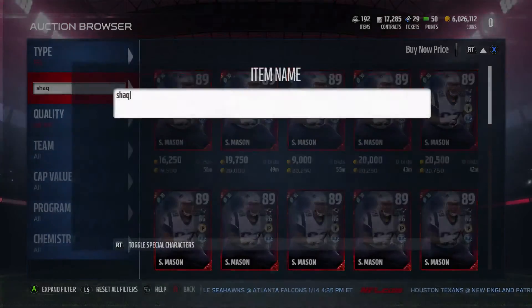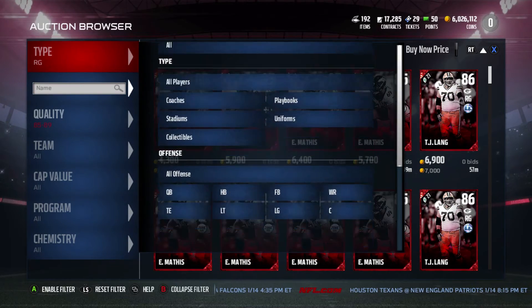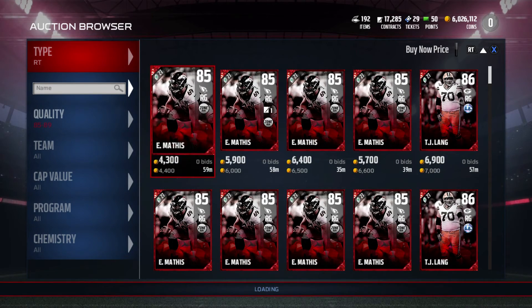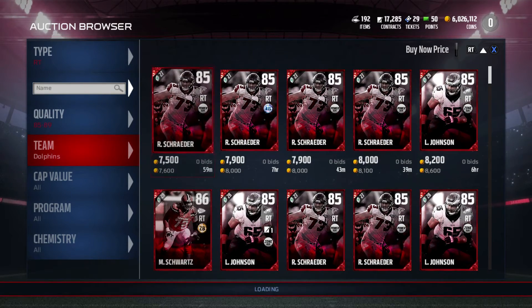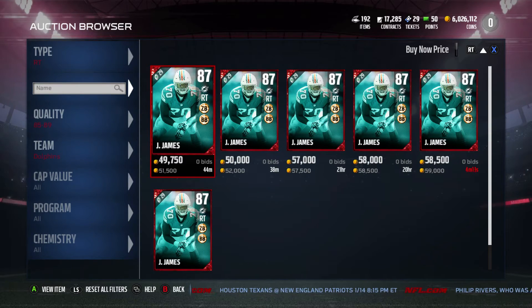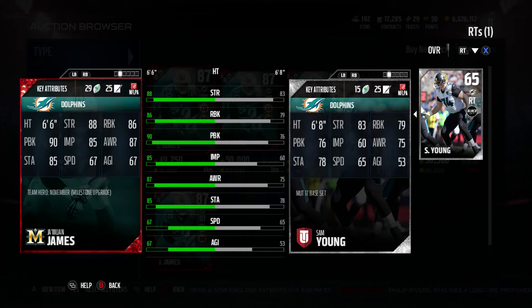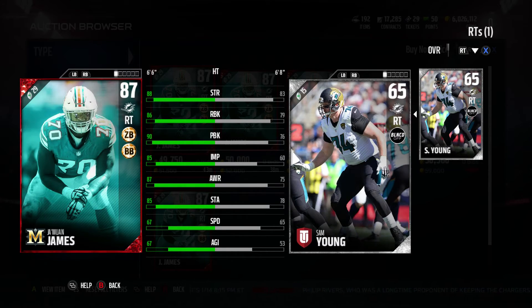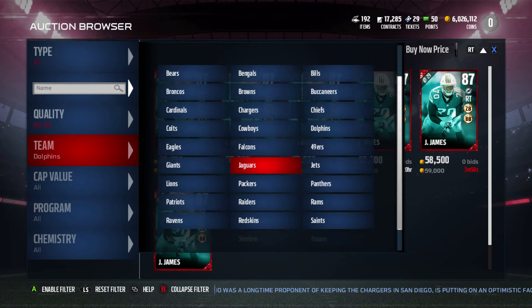Now let's go on to right tackle. The two right tackles we have are going to be a Seahawk and a Dolphin. Let's go with LaJuan James for the Miami Dolphins. He actually has a double-chem card at 52k, so he's a little expensive, but he's kind of worth the coins. He has 90 pass block and 86 run block with 88 strength and 85 impact block. With zone blocker and bruising back chemistry boosts, he can definitely help you get some very good chemistries, and he's only 52k — a nice player especially if you're trying to run a chemistry lineup.